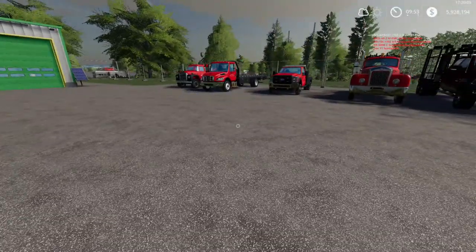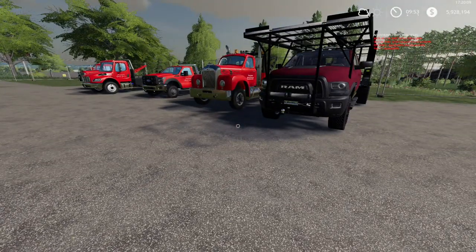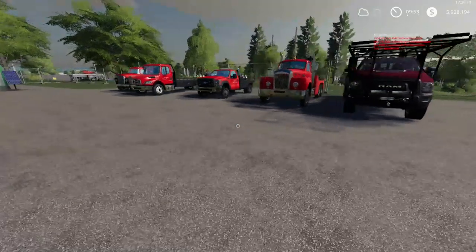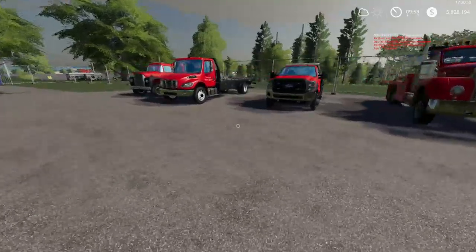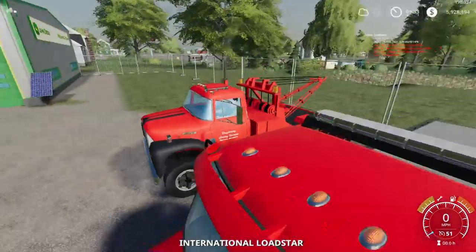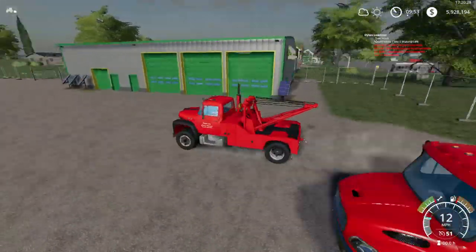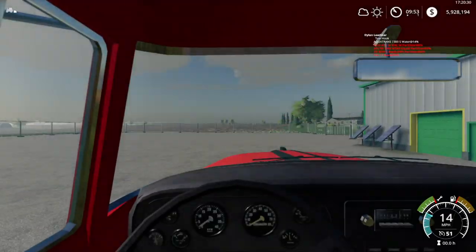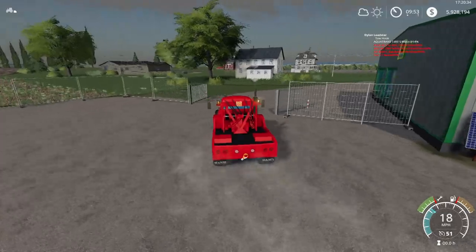We have two scenarios: a semi truck and trailer at the grocery store that broke down, and an old Chevy pickup with a camper. We're going to go after the truck first, so we'll bring the Lone Star and assess the damage from there. Let's head out and get this done.